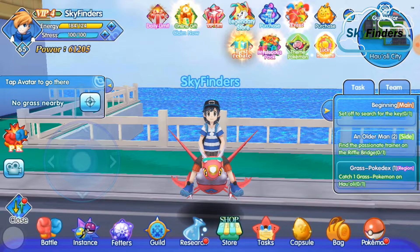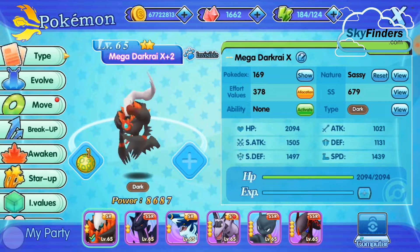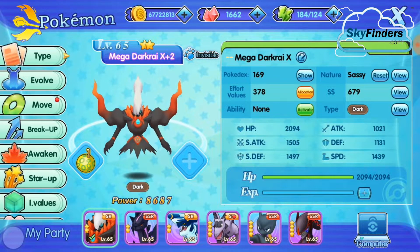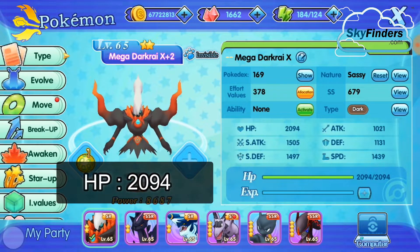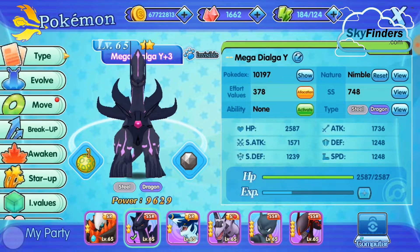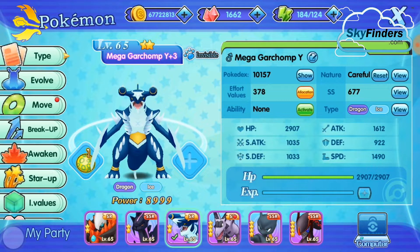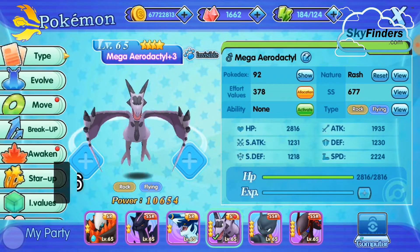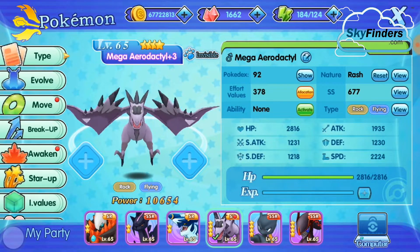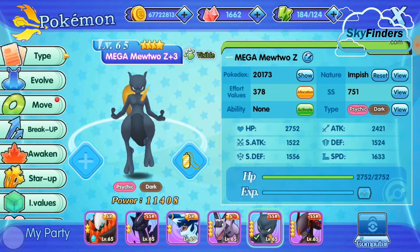First I'm going to show you my Pokémon's current HP. Darkrai has 2094 HP. Dialga has 2587 HP. Garchomp has 2907 HP. Aerodactyl has 2816 HP. Mewtwo has 2752 HP.